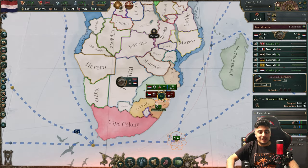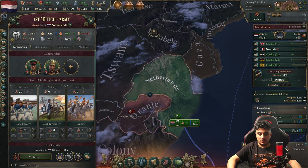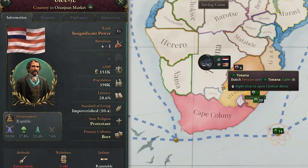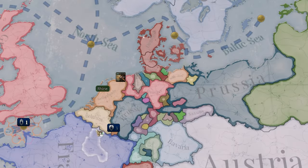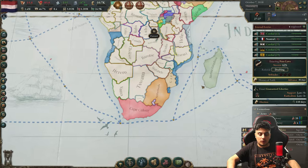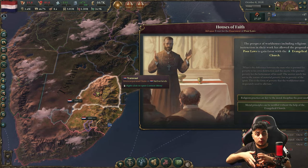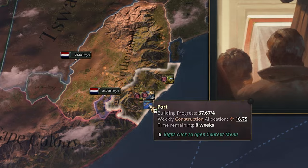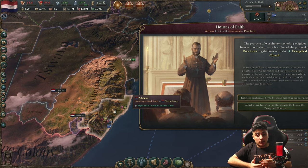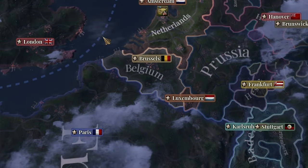We got our second province, and this will be the last one — let's go for it as well. Then we'll focus on Europe. Let's position our main army in Africa, then go back to the Netherlands and deal with Belgium. Now we have all three provinces we were looking for. Once you conquer provinces far from your homeland, you need to build at least one port so you have access to their market. Just build one port in Zululand — that should be enough.